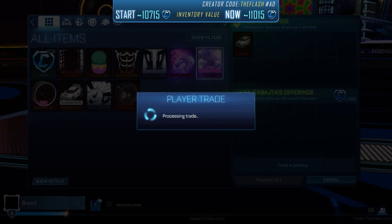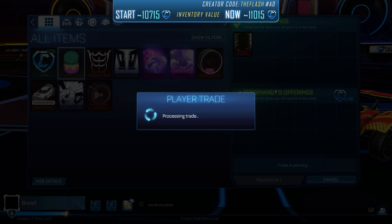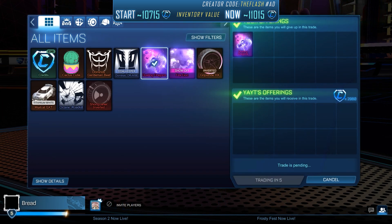We simply sold our Fennec for 850 credits. And in another quick trade, we sold our non-crate import item for 40 credits. Then we sold our second Dueling Dragons for 2,980 credits.